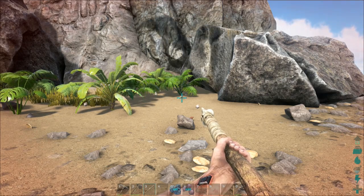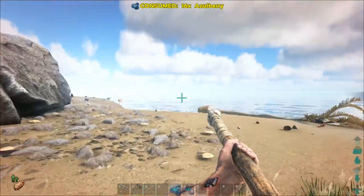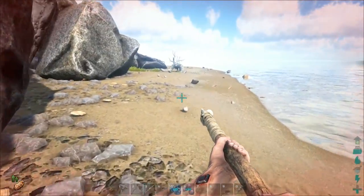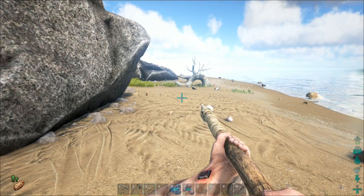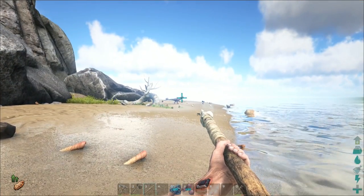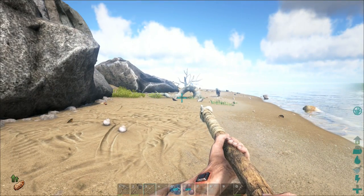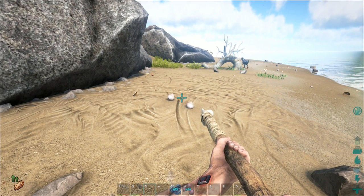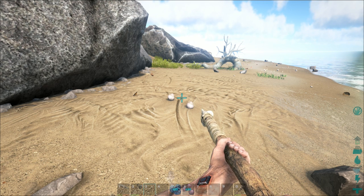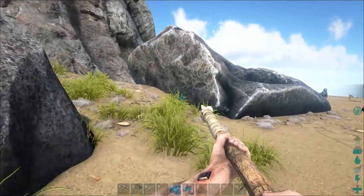Let's eat some food. Our health is about half so we don't want to attack anything that fights back. Health is slowly regenerating — I can see it going up. We're about two-thirds health now. We'll try to avoid that bigger dino over there and hope it doesn't see us.